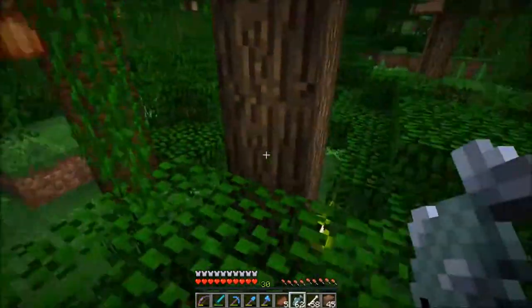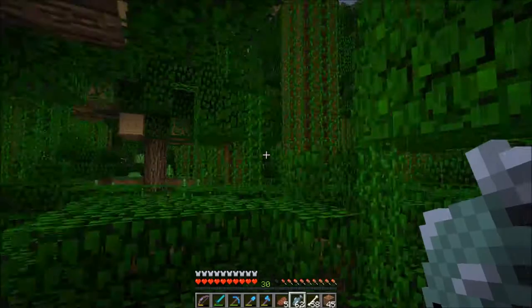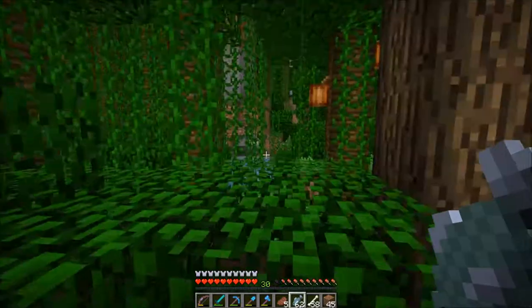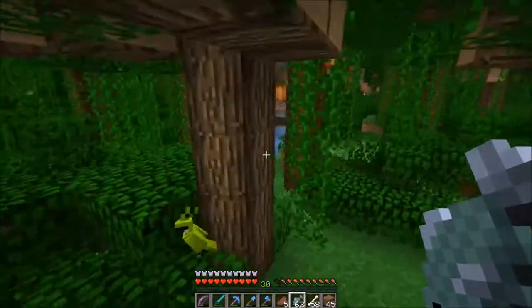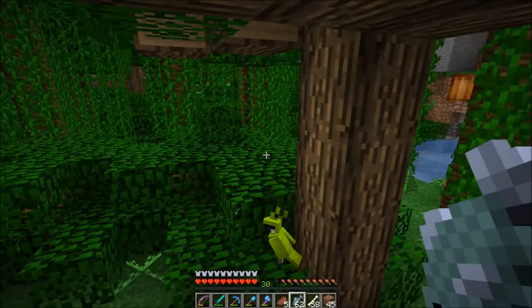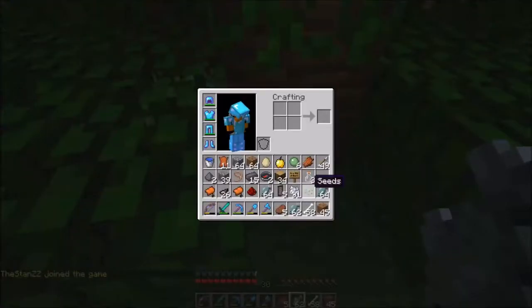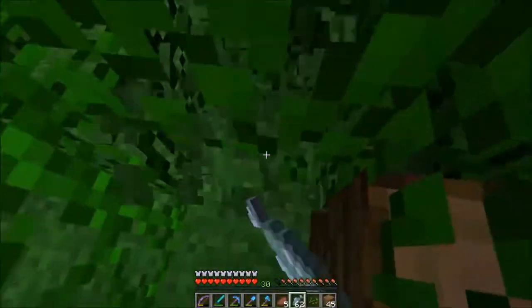Now, oh look — it's a parrot! Do I have anything for parrots? Jump cut — I'm gonna pause the game right here so I know how to tame it. How do I do this? I'm really panicking right now. I want a parrot. I didn't think I was gonna actually run into a parrot — I thought I would run into an ocelot before a parrot. Jesus. Jump cut — I'm gonna look it up so I don't die.